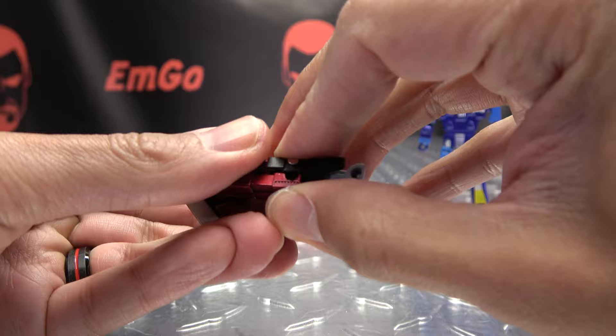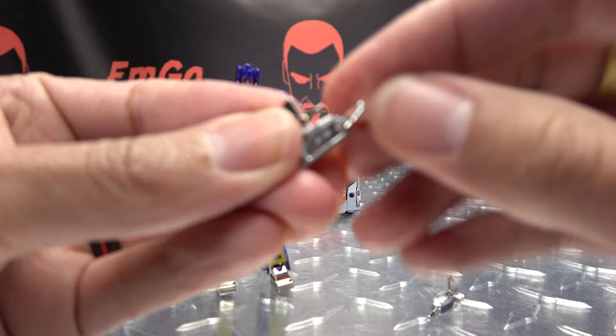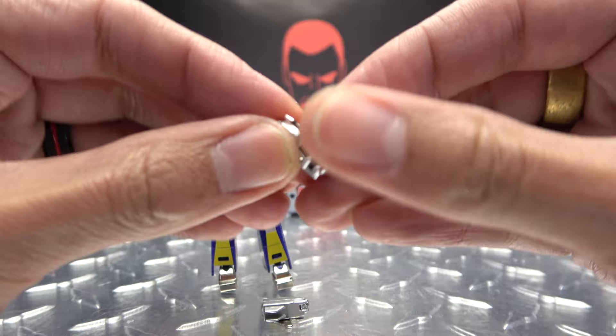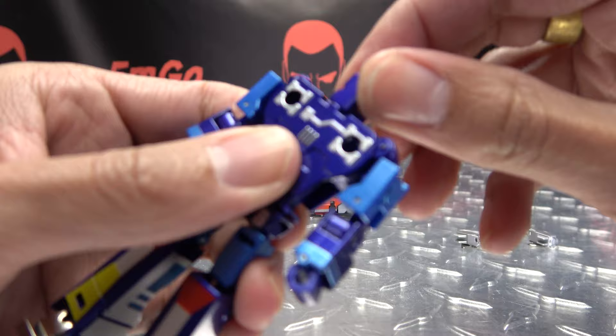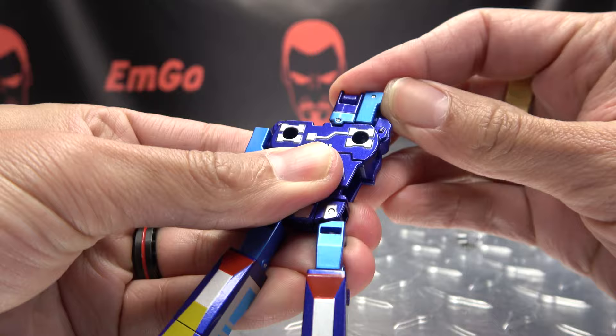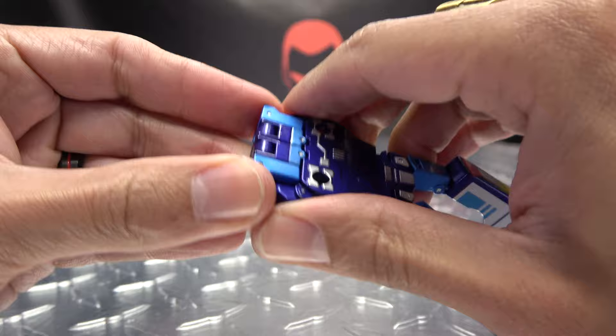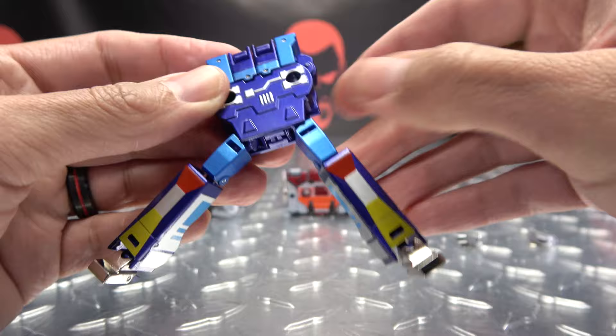Last but certainly not least, Furrrib. Remove the little weapons — flip in the barrel, flip off the fin, same on the other side. Put those off to the side. Take his head, rotate around, flip that back, flip the fist in, bring the forearm up, and then bring the whole arm up. Same thing on the other side: flip the fist up, flip up the forearm, and then flip up the whole arm. Squeeze that together.